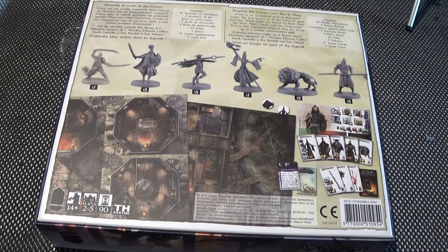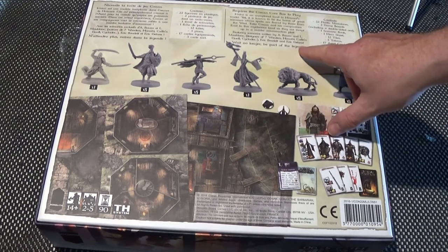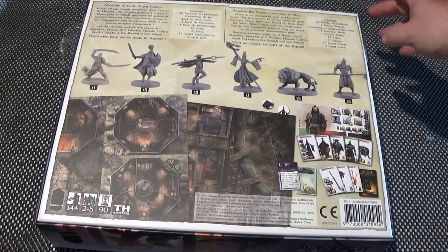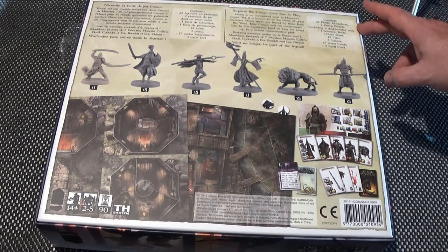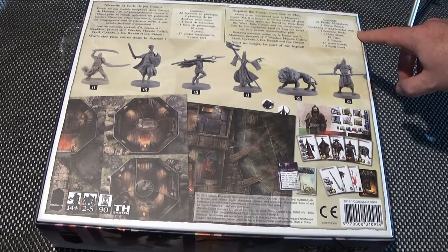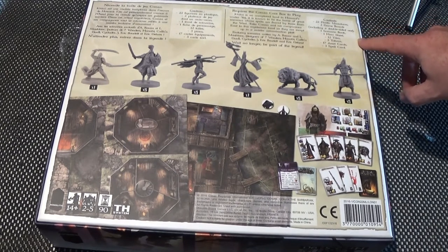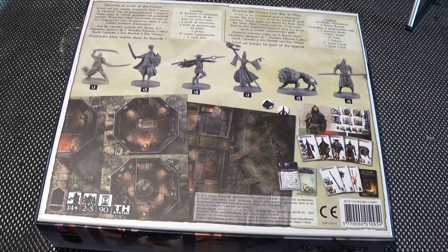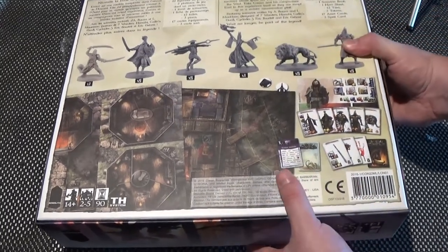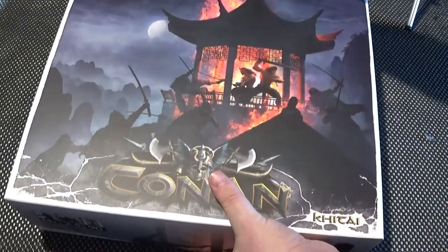Designers of Seven Wonders, Hanabi, Cash and Guns, and Cyclades. And also Eric Baudlet and Eric Geras. Wait no longer — be part of the legend. It contains 22 plastic miniatures, 2 game boards including a double-sided one, one scenario book, one hero sheet, 12 tiles, 3 tokens, 17 asset cards and 3 spell cards. Age 14 plus, 2 to 5 players, 90 minutes to play. At least that's what it says on the box.